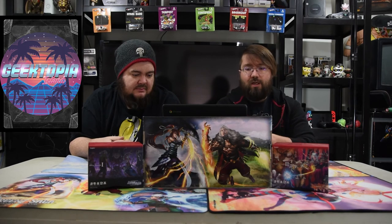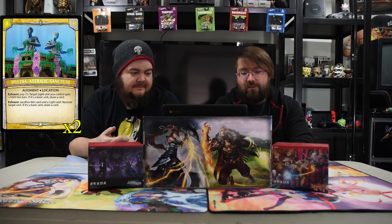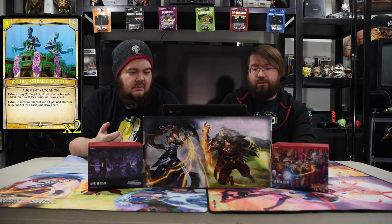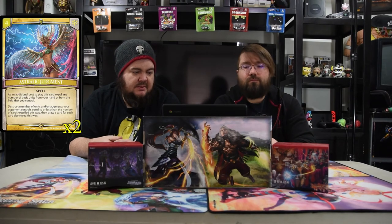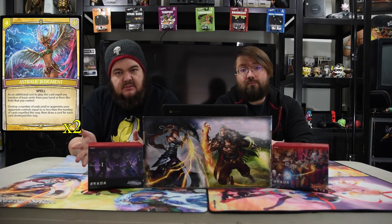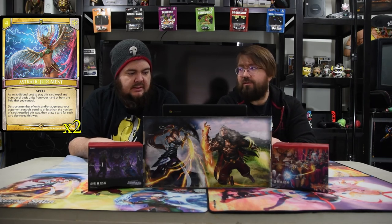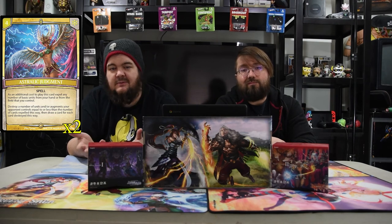Hydalia Australic Sanctum is a two-drop location. Exhaust, pay one: target light unit you control gets plus 1000 this turn — if it's a basic unit, draw a card. You'll be drawing cards every turn with this. Exhaust, sacrifice this card and a light unit: recover a target unit — if it's basic, draw a card. Only use the sacrifice ability if you can swing and win; otherwise just keep drawing cards every turn. Finally, Astrologic Judgment is a four-drop spell — expel any number of basic units from your hand or field you control to destroy a number of opponent's units and/or augments equal to or less than the number expelled, then draw a card for each card destroyed. You board-wipe them, draw cards, and it doesn't target so it hits anything. If you have Zyla's tokens you can use those for free value since they're already going to die.